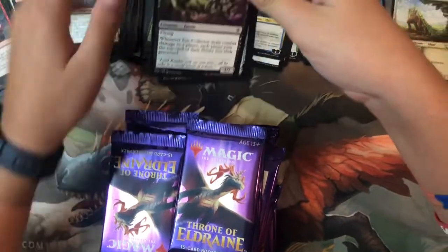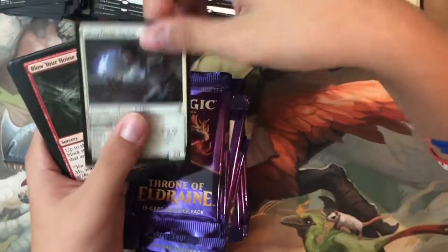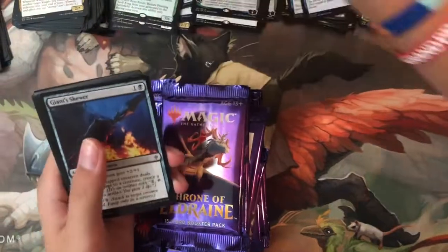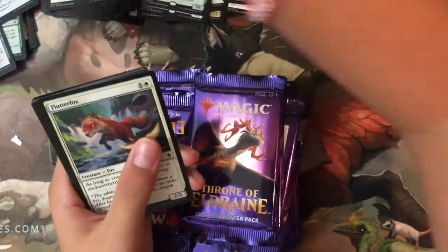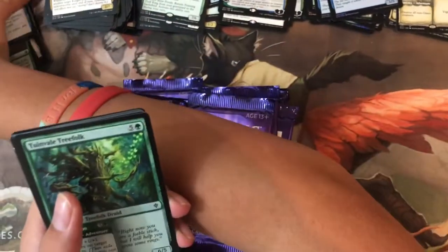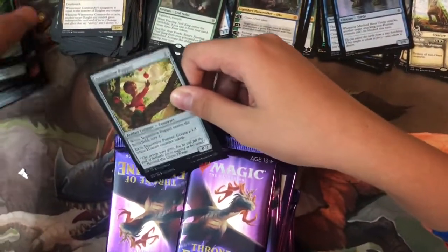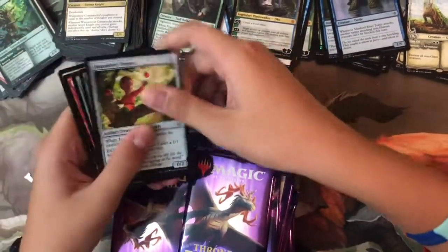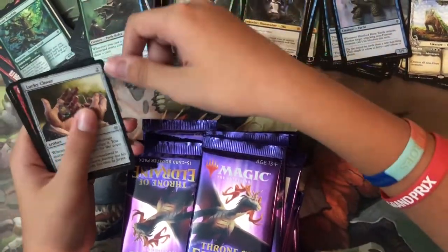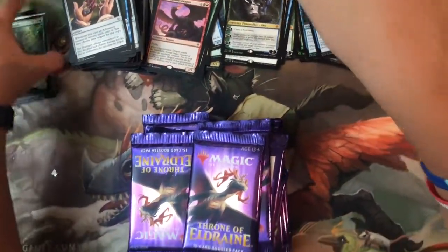Pack thirty-one: Eye Collector, Jousting Dummy, Silverflame Squire, Blow Your House Down, Insatiable Appetite, Giant Skewer, Searing Barrage, Flutter Foxes, Twin-Veil Tree Folk — no foil. Uncommons: Inquisitive Puppet, Thunder Snapper, Lucky Clover, and the rare/mythic is Opportunistic Dragon. And a planeswalker!